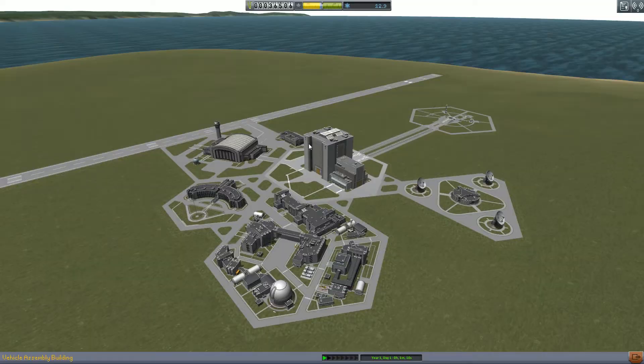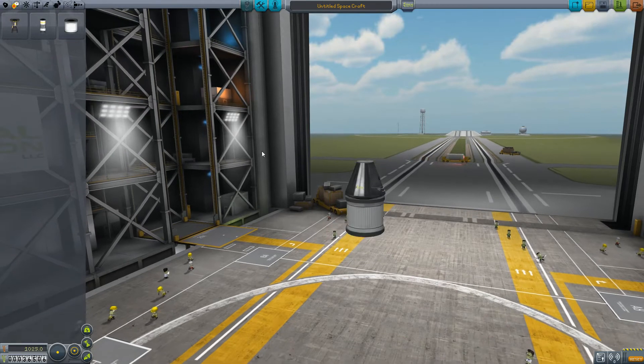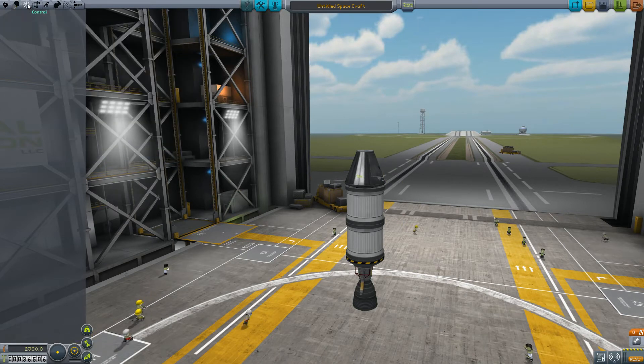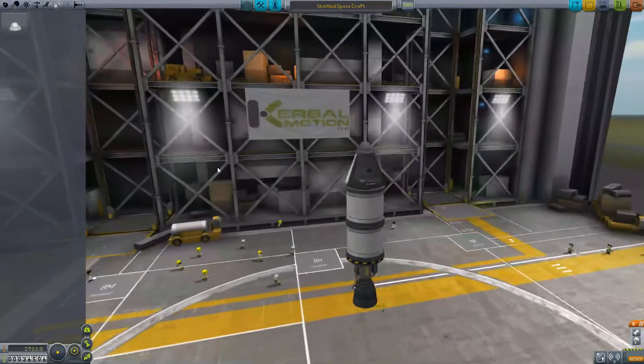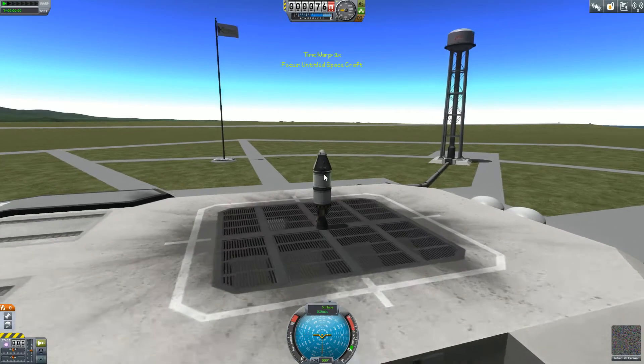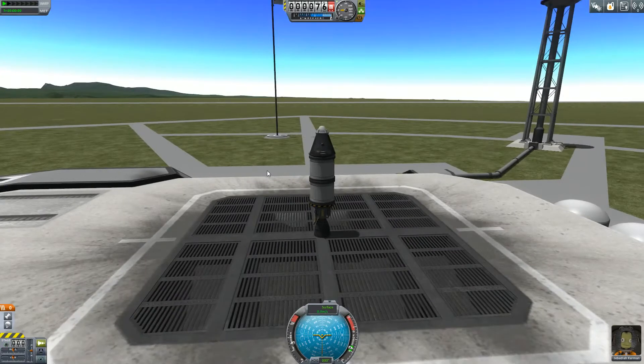What we're actually going to do here is put together a fairly simple rocket. I'm going to use all of these parts. We don't really have anything else. I'm just going to do the first flight and I think one parachute should be enough to land this. It could be some damage to the lower part and the engine, but it should be fine. It's actually a fairly cheap thing - 2,722, so not expensive.